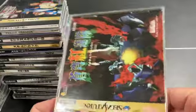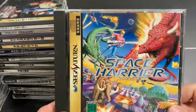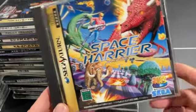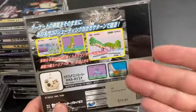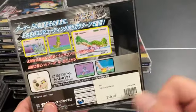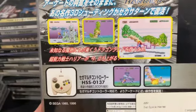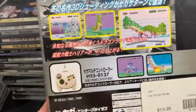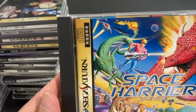Space Harrier — it's Space Harrier. It's pretty much arcade perfect. This was also great to play with the Mission Stick. It plays fine with an arcade stick too and is even analog compatible — if you have the 3D analog pad you can play it just fine.